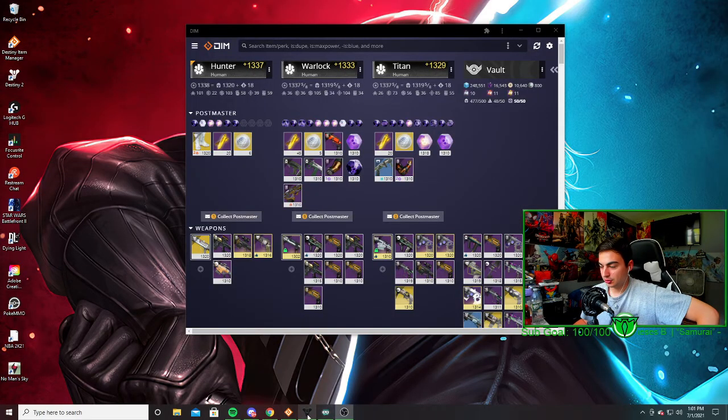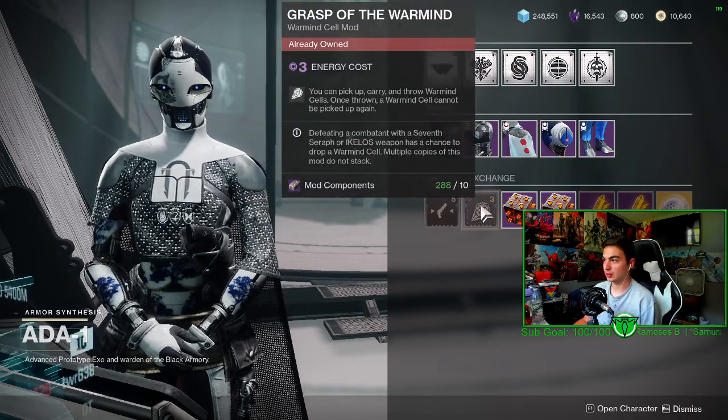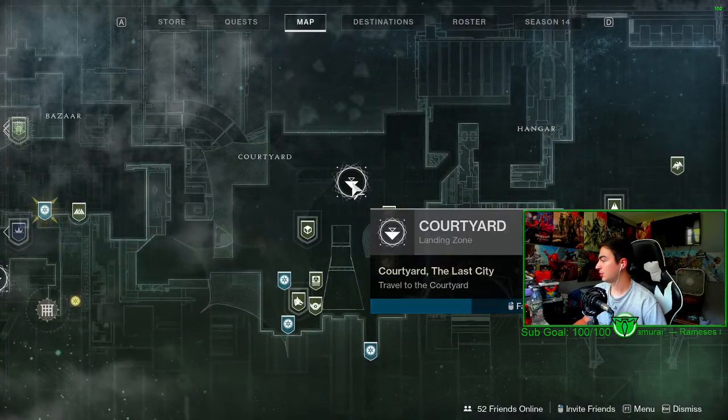If you're wondering what Banshee has and what the Lost Sectors are, I'm showing it quickly in this video. Today Banshee has hand cannon targeting as well as Grasp of the Warmind. I'm going to head over to Banshee now.